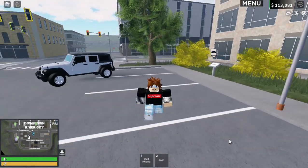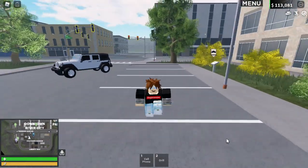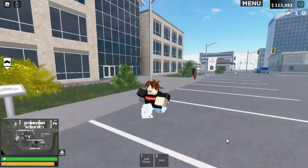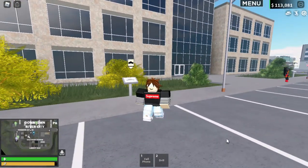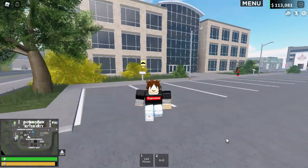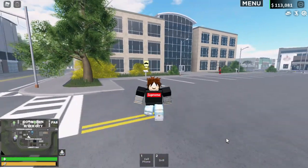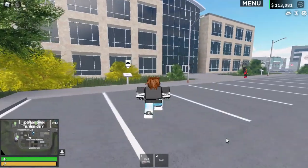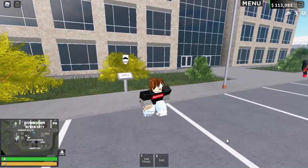So this is just normal walking. This is when you press shift. And this is when you walk slow. So: normal, slow, normal, slow — you can toggle between the two.